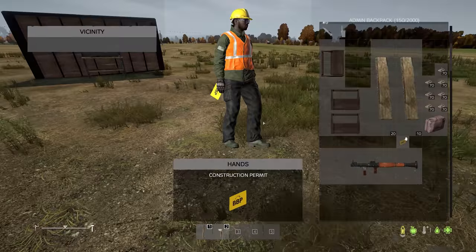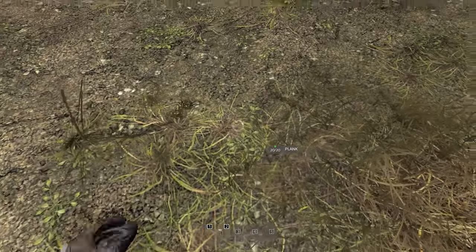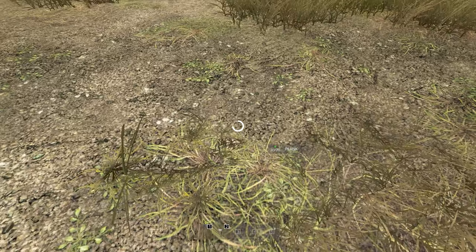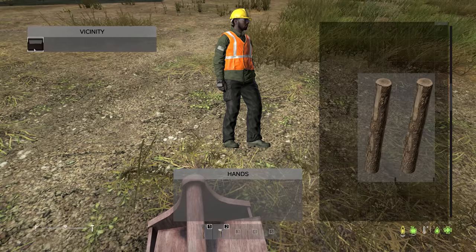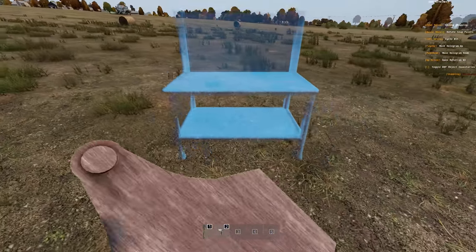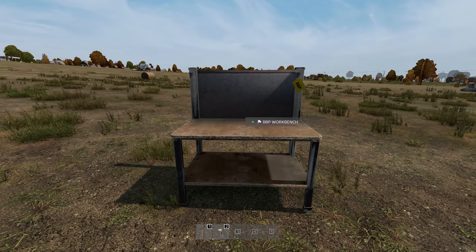Now we are on to the crafting workbench. So how do you make this? First you need the yellow construction permit — it's normally called something like BBP construction permit. Combine that with 20 planks and that gives yourself a kit. This is the workbench kit that you can place anywhere on the map. It puts it down just like this and there you have a crafting workbench.